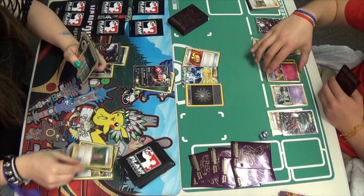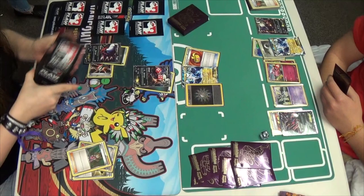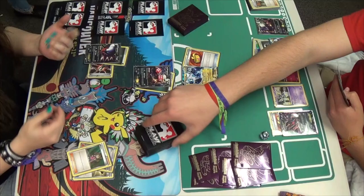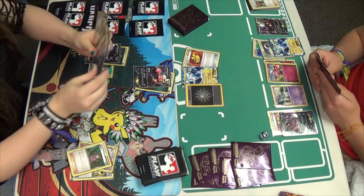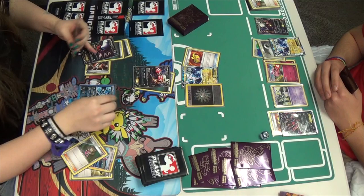Mindy here is going to attach a Dark Claw and then Shauna. Let's see what she gets off it — Shauna lets you shuffle your hand into your deck and then draw five cards. Five cards, not too bad at all. Reminds me of the old Professor Oak's New Theory which used to let you draw six, but drawing five is fine. She draws five, puts down an Absol, and attaches to Darkrai. Solid. Now she has an option — she's just going to let that Darkrai in the active potentially go down.